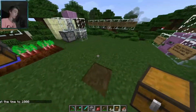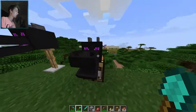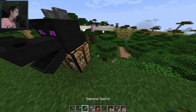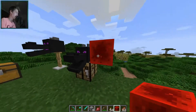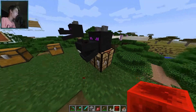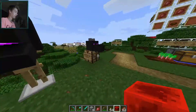Something weird I noticed is that you now hold chests a little differently — it looks strange. Also, they've added dragon heads. I'm not sure exactly how you get them, but something fun is that you can power them with redstone and they animate between open and closed mouth. Which is pretty cool.